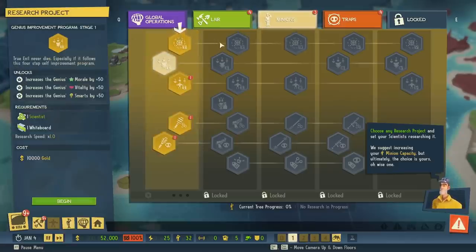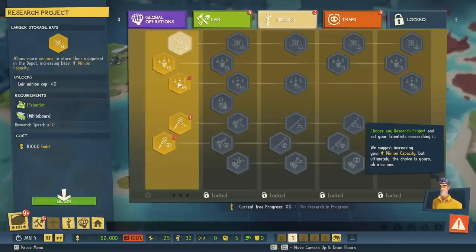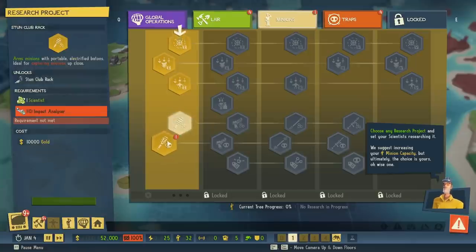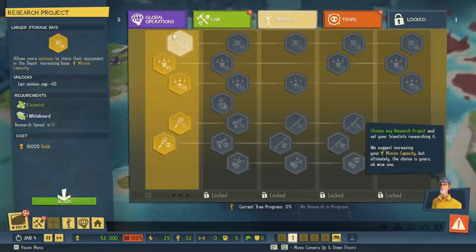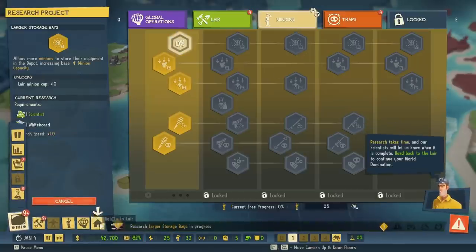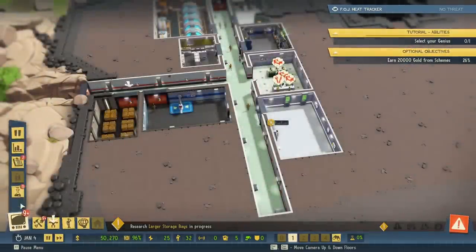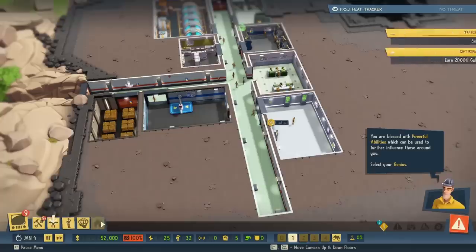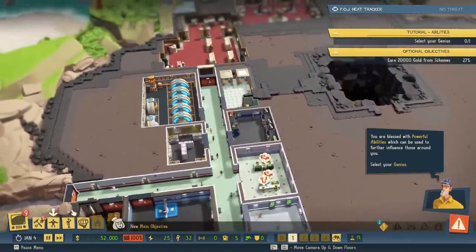Genius improvement stage one. Where's minion capacity? Larger storage bays, genius improvement program, henchman improvement program — that's for morale. Weapons for the other minions. Must be this one — large storage bays. Allows more minions to store their equipment in the depot. Increases minion capacity. Research has begun. Research takes time, and our scientists will let us know when it's complete. Head back to the lair to continue your world domination.